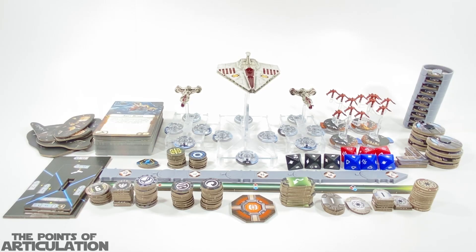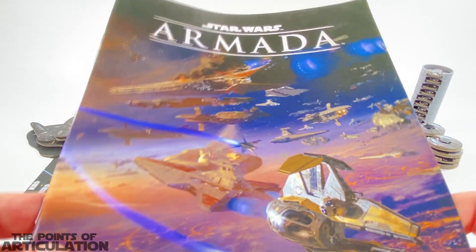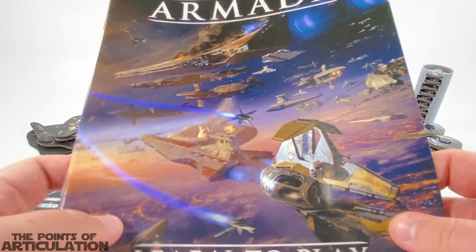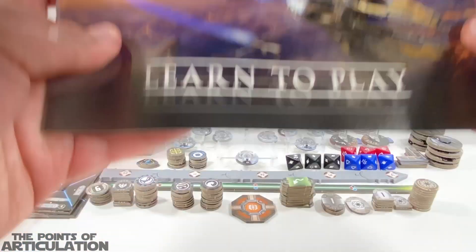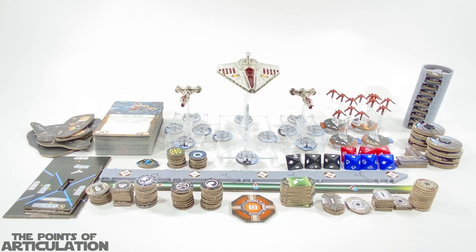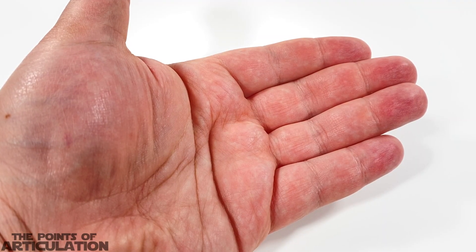One more thing I did want to mention: this set also comes with a massive rulebook, and look at that art — beautifully done. I did scan some pages so we'll look at this later in the review. If you're new to my channel, what we're going to do is take a look at the dials and tokens, the rules, the cards, check out those squadrons, the ships, put them on their stands, compare them to some other vessels, and then we'll be done. So let's get moving.